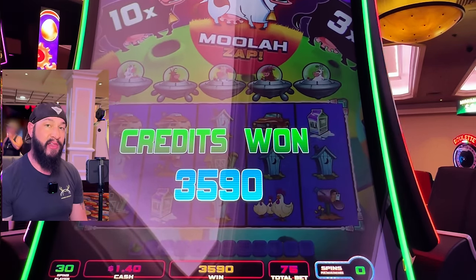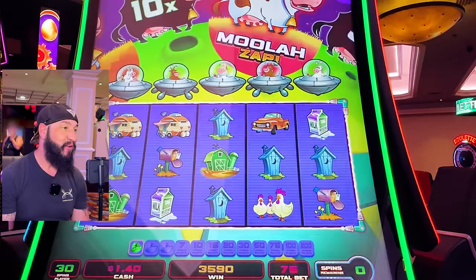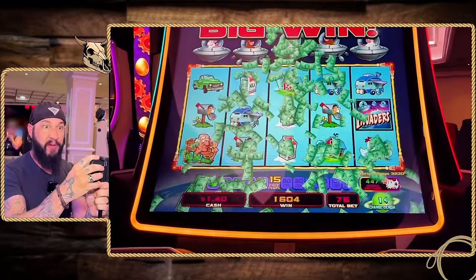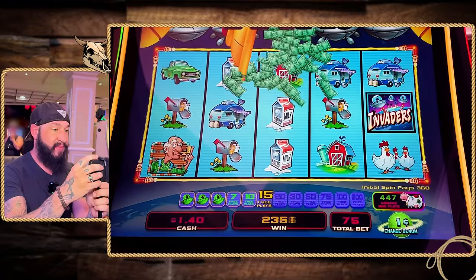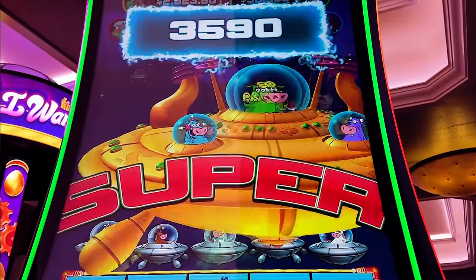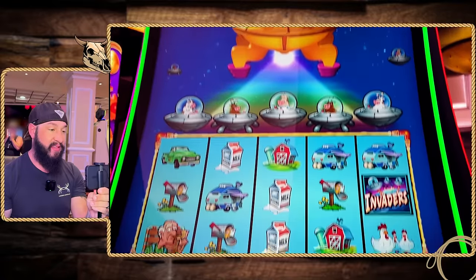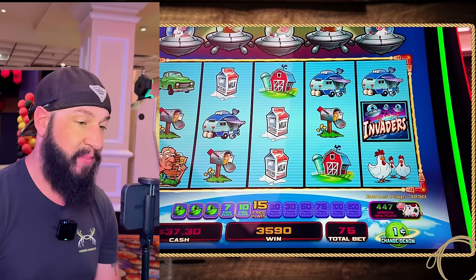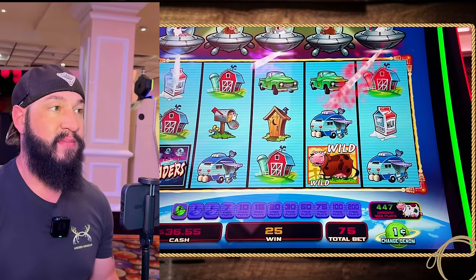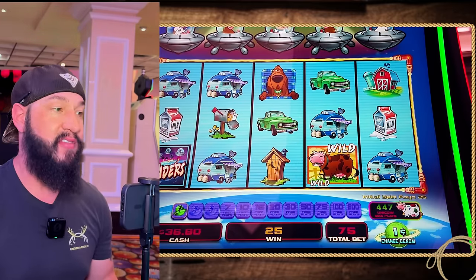Not bad — we get our big win animation. Super win! Always have to remember, we're only betting 75 cents, so that actually is a pretty good win. We're going to spend it off here — bonus and a bonus, bonus after a bonus. We're going to collect and cash out. We're ending the game with $36.80. Boy, that lasted a long time.